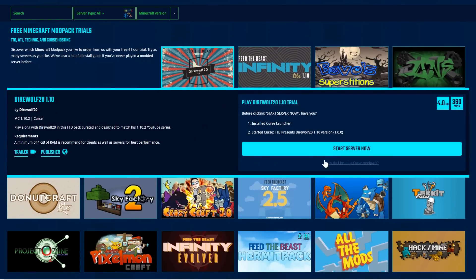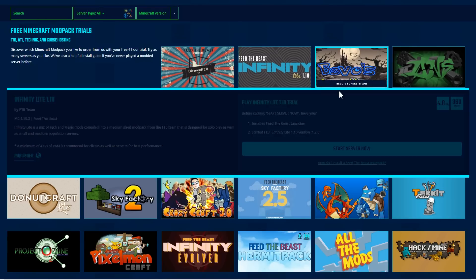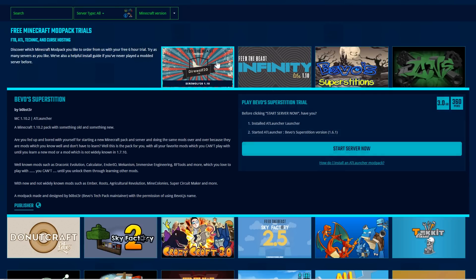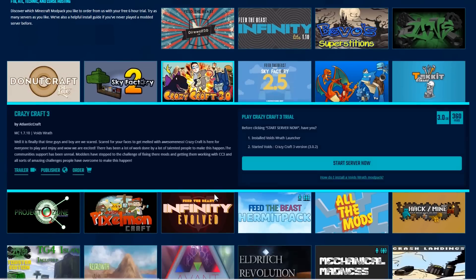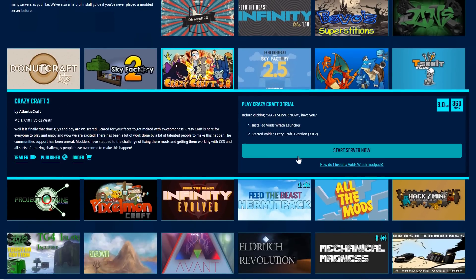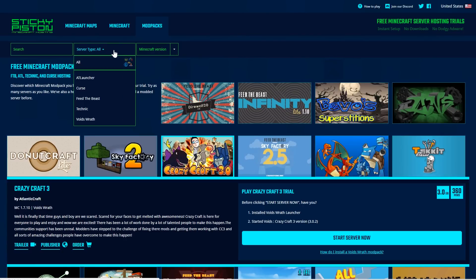All you have to do is click in and click 'Start Server.' It shows how many gigabytes is available — it would be four gigabytes for the Direwolf 20 map and three gigabytes for others — so it allocates the correct amount of memory that you need. It also gives you the amount of time. If you are choosing one of these mods, you do need to have the correct mod installed with the correct launcher. There are nice options to choose the different launchers.